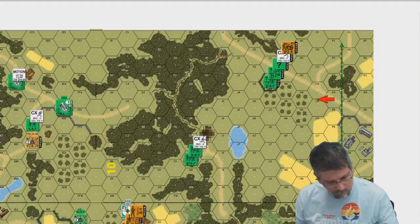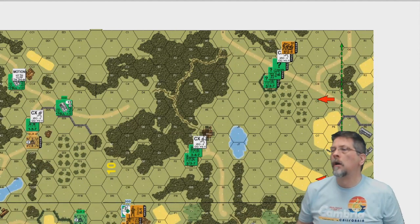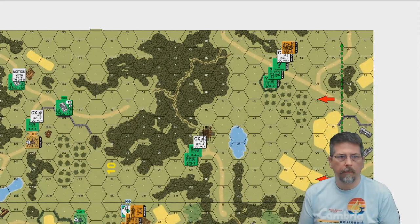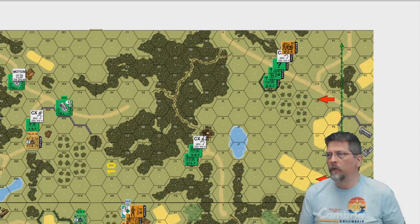Alright, for the ambush roll: I have a plus-one, and you're flat. Actually, you're at minus two? Yes — minus one for leader, minus two for concealment, plus one: net minus two. So you're down two, and I'm up one because you're CX.